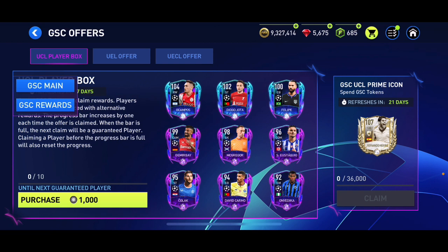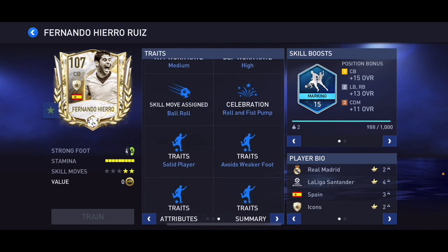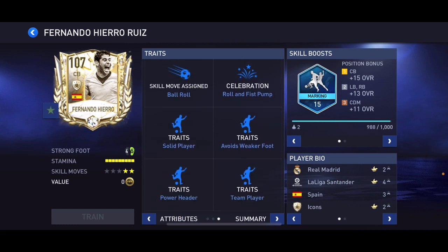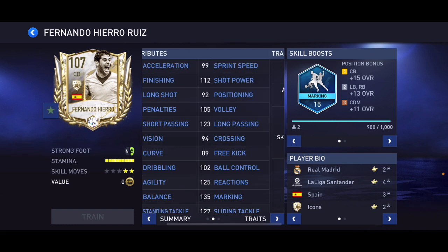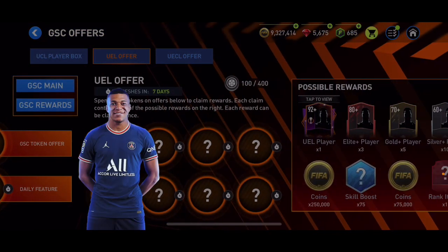There's also a GSC UCL Prime Icon offer — we need to spend 36,000 tokens in 21 days to get a 107 overall centre-back prime, which is not going to happen free-to-play. He's 6'2" with medium/high work rates — obviously a great card. Now let's get into the UEL offers.